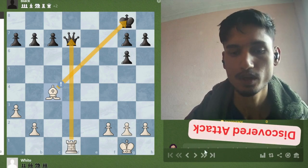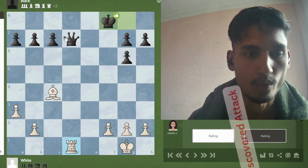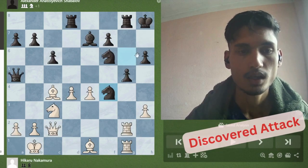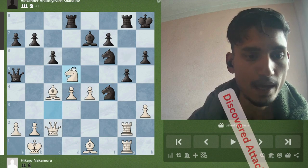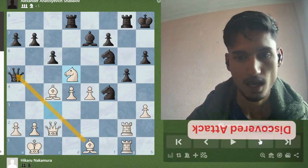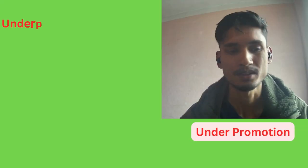Black has to defend his king, and in the next move white can simply win the queen and eventually win the game. Again, in this example, white can move his knight and this also discovers an attack on the black queen. The black queen has to move and white simply wins the queen. Under promotion.